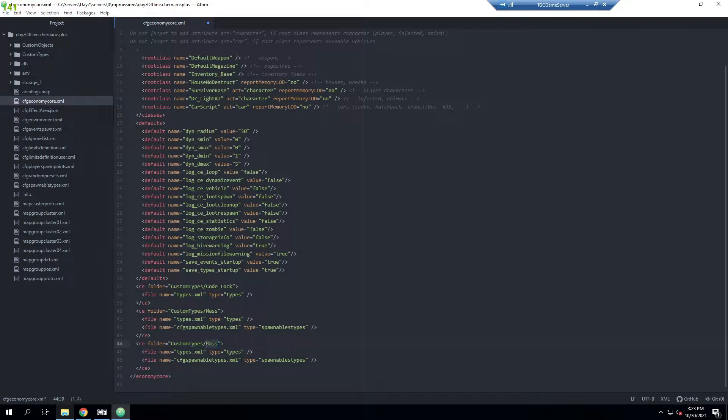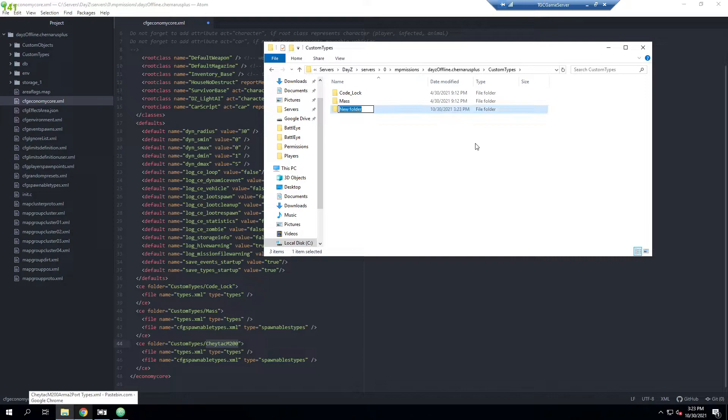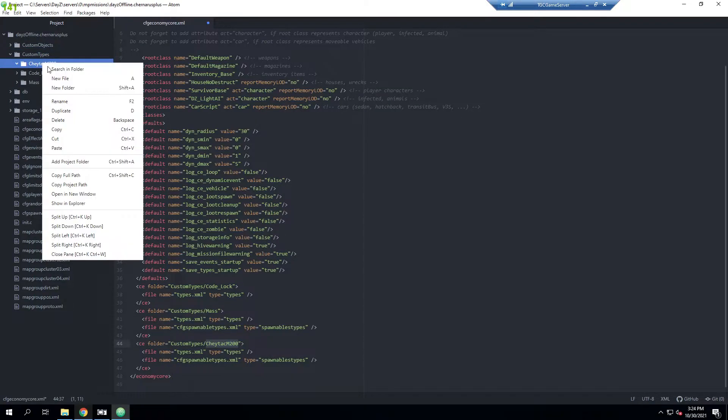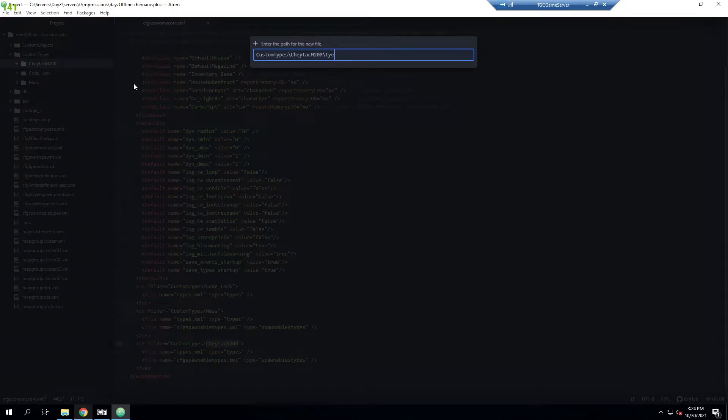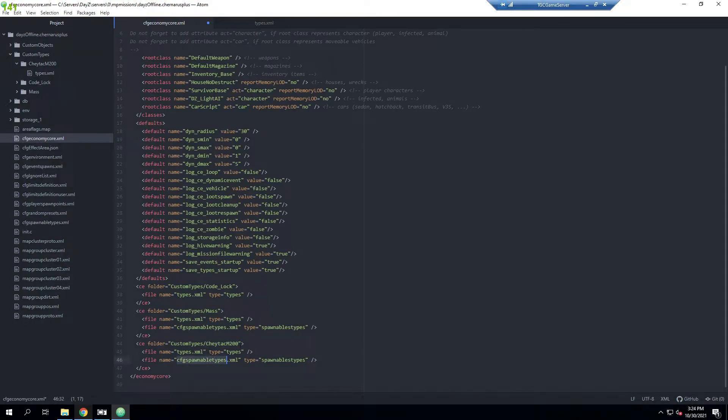I'm going to copy an existing entry and create a new one, naming it the Shatek M2400 with no spaces. We have our types.xml and cfg spawnables.xml. I'll go into our custom types folder, make a new folder, go into it, create a new file called types.xml, and create another one for cfg spawnable types.